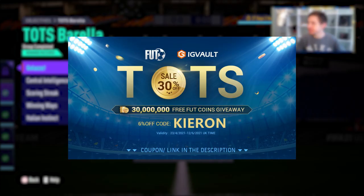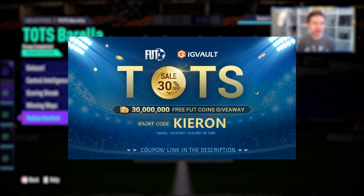If you want to improve your ultimate team and need some coins to do so, you should check out my sponsor IG Vault. There's a link in the description and if you use the code Kieran you'll get yourself a nice little discount off your order.